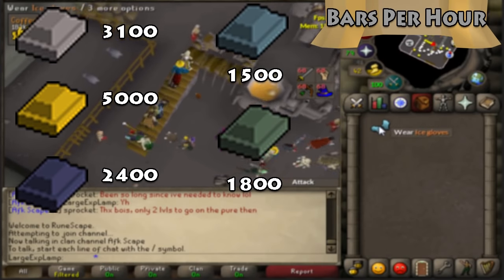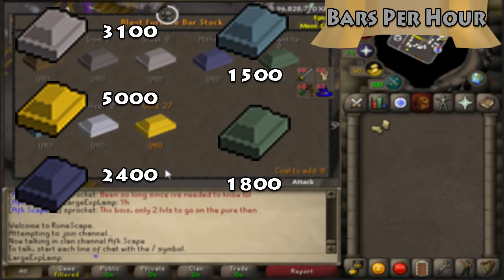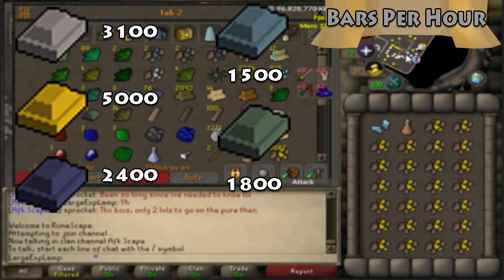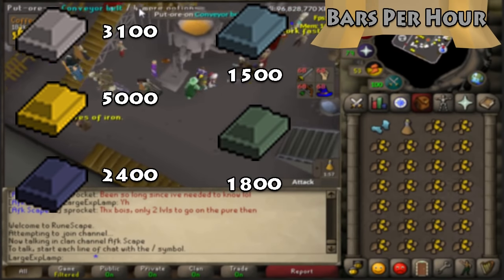Here are the bars you can make per hour at Blast Furnace: 3,100 steel, 5,000 gold, 2,400 mithril, 1,500 rune, and 1,800 adamant. Those are the rates we'll be using going forward.